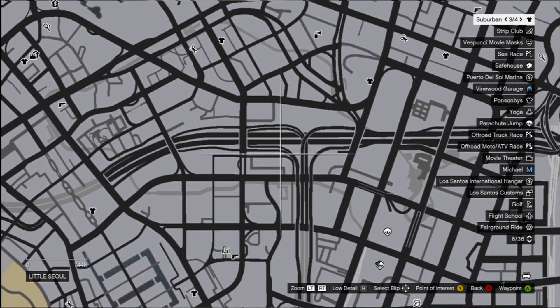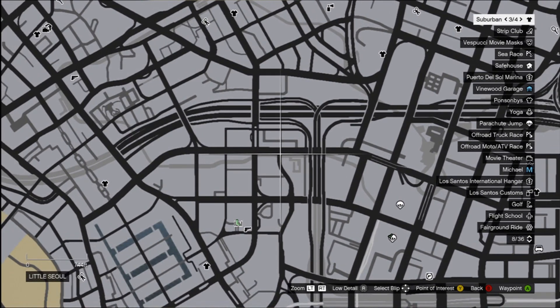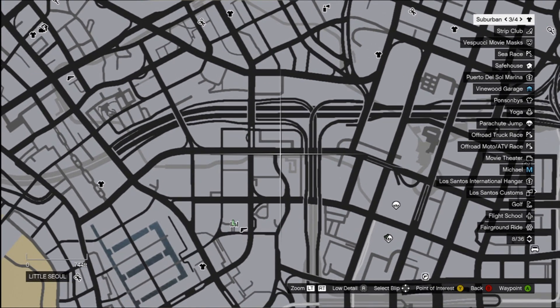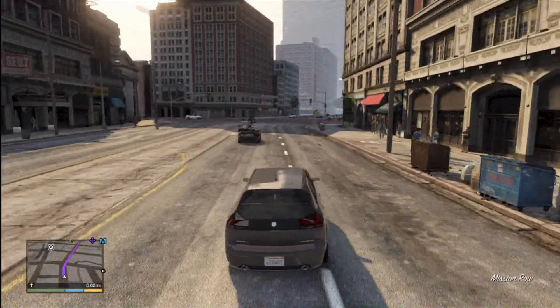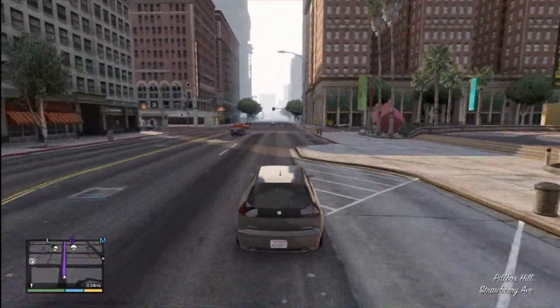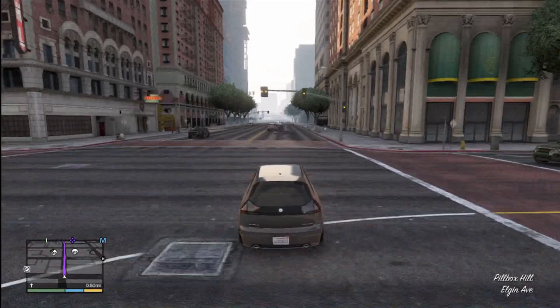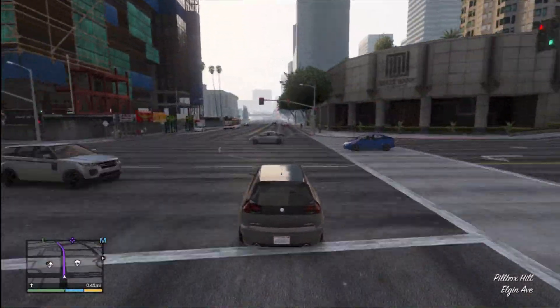Then I went back through the replay. So when you do the replay, this getaway car is put in a default area. I always use the Bunker Hill multi-level parking garage — it's right in the center of the city. It's undercover, basically.